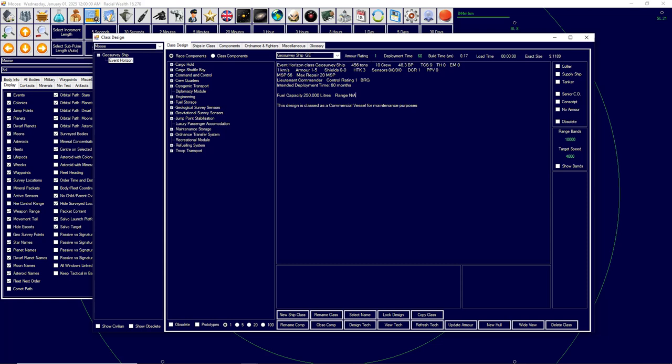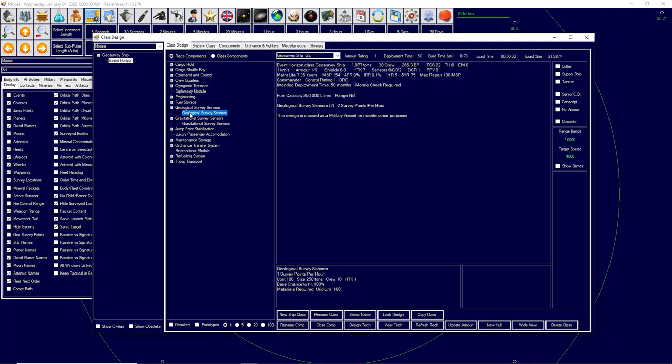It's 456 tons. It's going to need geological sensors — this helps study bodies to determine what minerals there are. I'm also going to give it gravitational sensors, which allow it to study where the jump points are. You don't have to put these in the same ship; I just prefer to. My exploration ship is also my survey ship. You are very free to split it up any which way you choose.